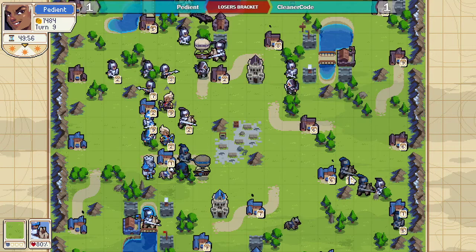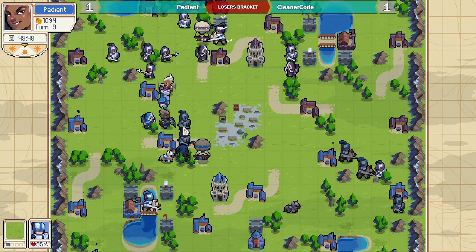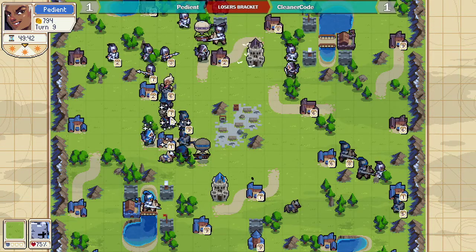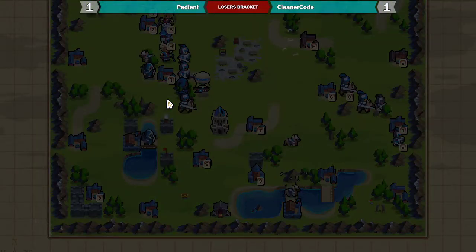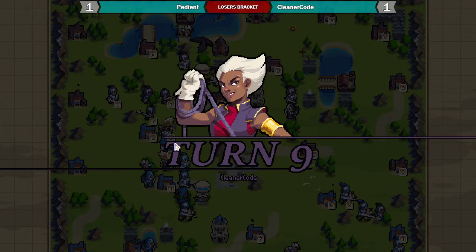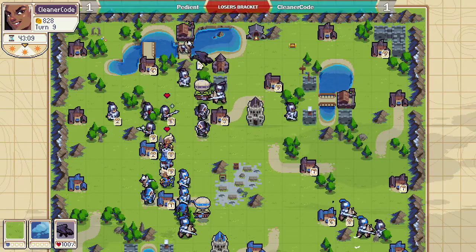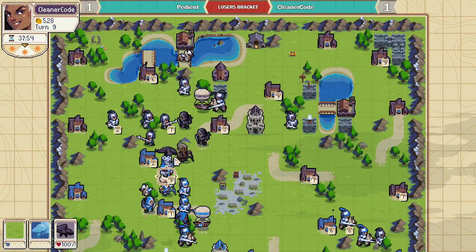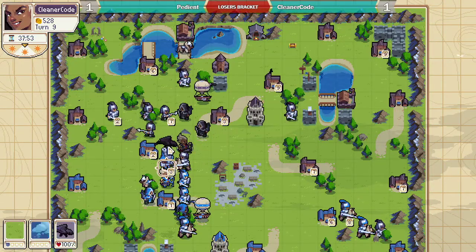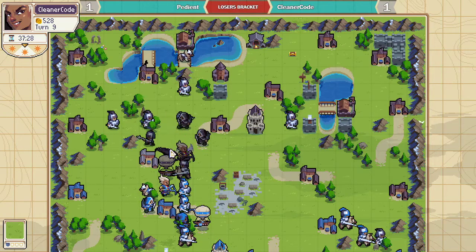The second knight comes in and kind of crushes the right-hand side. PDN was doing really well on this right side but just needs to keep these units alive. Dragon came out at perfect timing to deal with the golem. I wonder if there's enough here — ooh, double mage heal. Dragon followed by knight, so golem goes down for no damage in return.